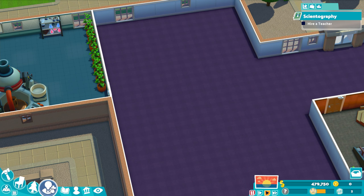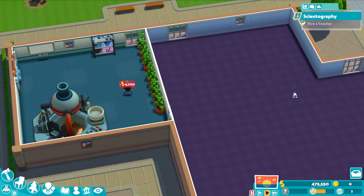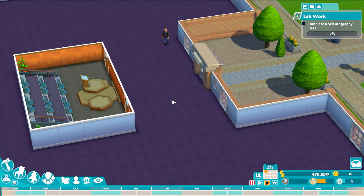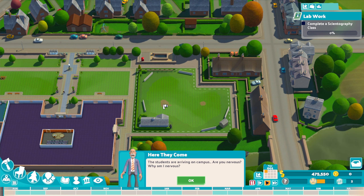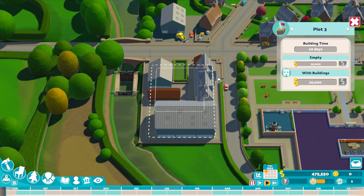Now we need to hire a teacher. Let's have a look at the staff we're going to have. We've got Edward Rimes — he's a Scientography teacher with 70% teaching skill. He's dropped litter and he's a dirty snake, apparently. We'll let him in. That's our Scientography ready to go and we can start our academic year. We just need to complete a Scientography class. Students are arriving on campus.